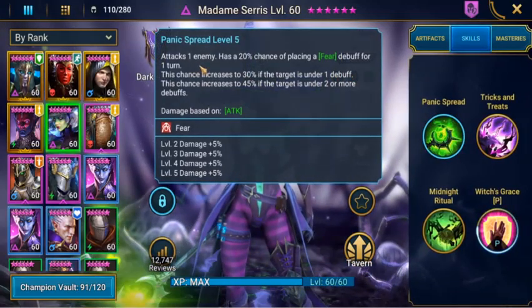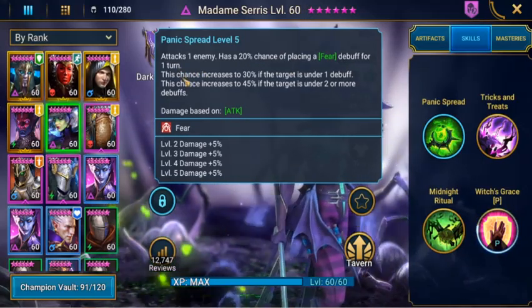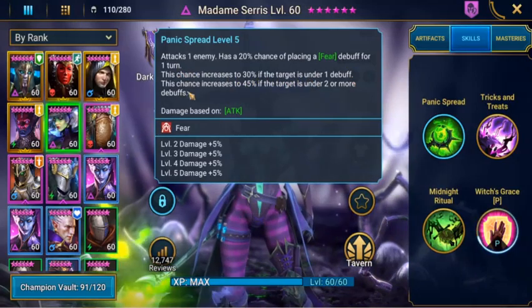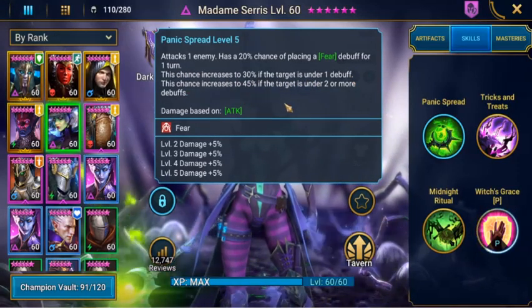Panic Spread attacks one enemy and has a 20% chance of placing a Fear debuff for 1 turn. This chance increases to 30% if the target is under 1 debuff, and increases to 45% if the target is under 2 or more debuffs.